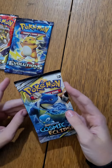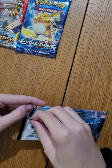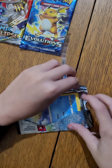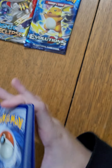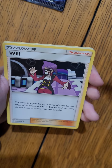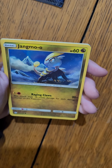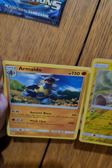Next pack: Pokemon Sun and Moon Cosmic Eclipse. Water Energy, Flareon, Iglybeth, Will, Spheal, Natu, Pulpitoad, Jangmo, Deerling. Reverse holo is All-Token-Moron and the rare is Armolido.